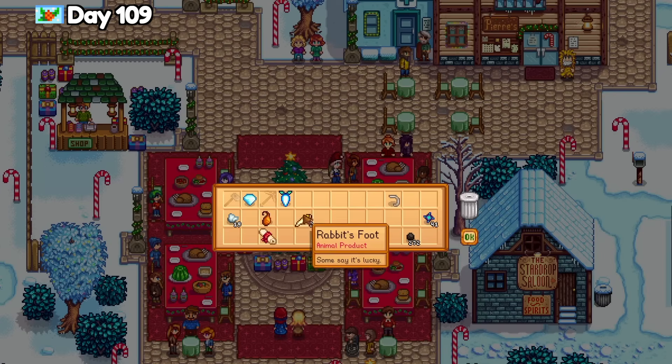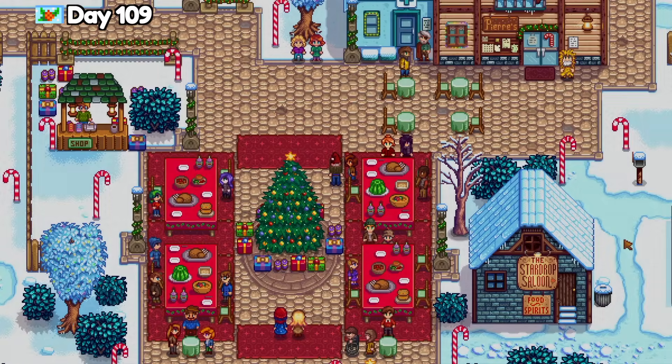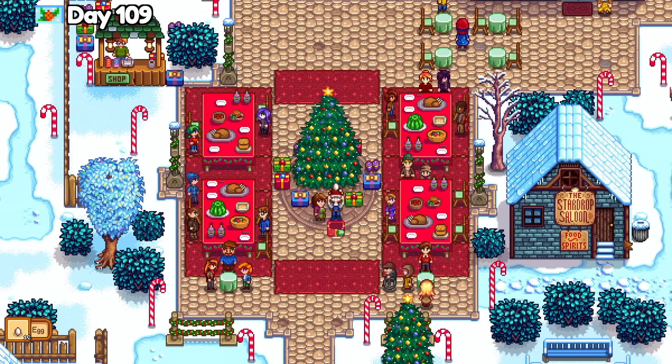At the Winter Star festival, I gave Maru a loved gift — a diamond — and she responded with, 'A diamond. Thanks.' And then Marnie gave me 12 normal quality eggs. The worst Christmas ever. After the festival, I visited the mastery room and it looks like grandpa has left me even more secrets. There's a pedestal in the middle of the room with an experience bar, and I'm assuming I have to keep using tools until it fills up so I can unlock one of the cool masteries on the door. I'm definitely leaning towards farming or mining first.